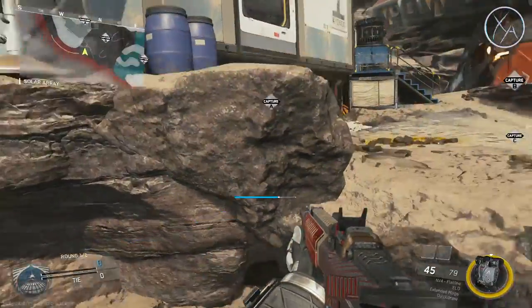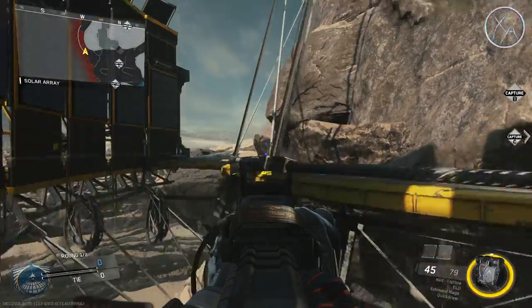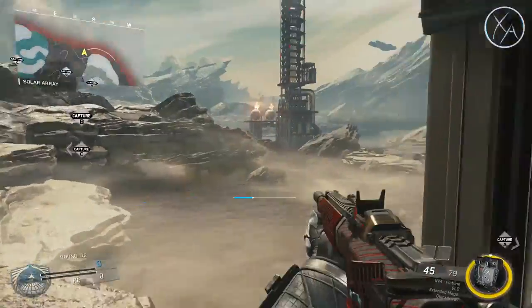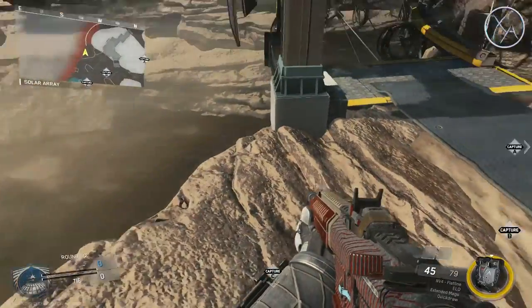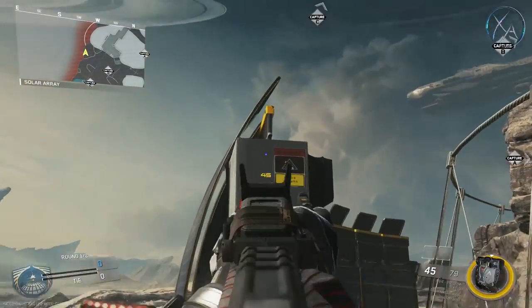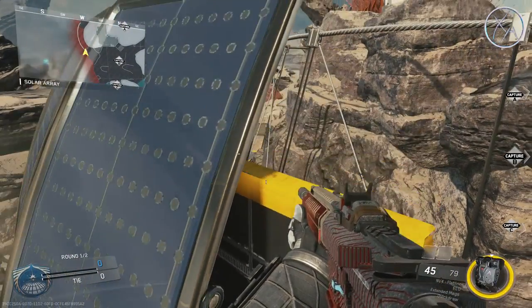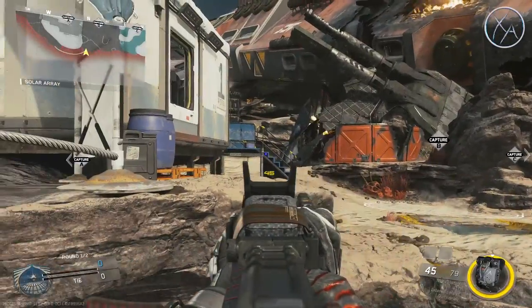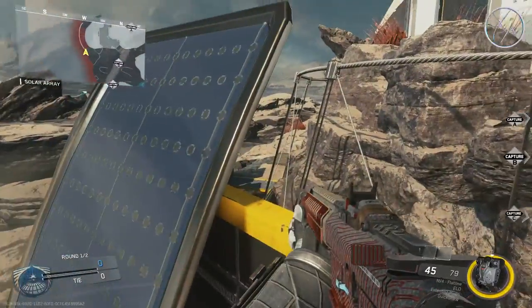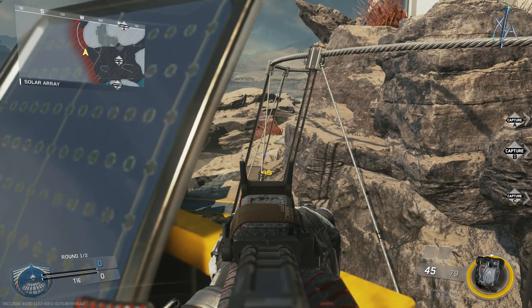Finally, over by this wall run right here, sometimes you have enemies chilling down in this area and you want to get a line of sight on them without falling off the map yourself. What a lot of people don't know is you can very easily just jump up onto this area, crouch and use this for cover, stand up, and there you go. Great line of sight on these people here. You are extremely exposed back here so be aware of that, but if you have enemies there, it's a very situational spot and they'll have no idea what hit them.